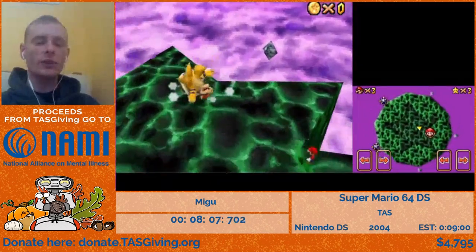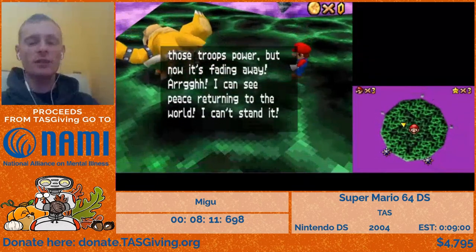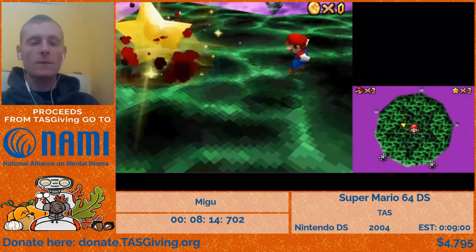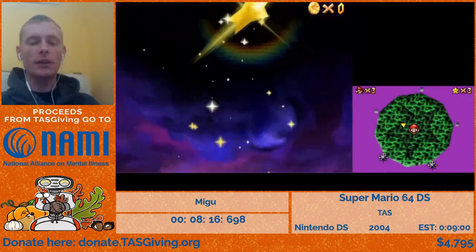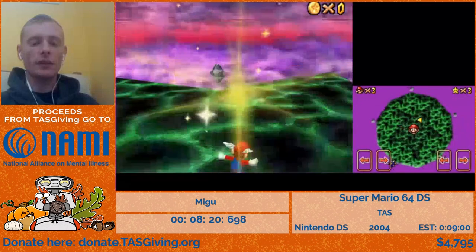There's one small optimization here, where we're going to trigger Bowser's text midair by doing a dive reset, which is a glitch that allows you to stand in midair for one frame. And then that's the end of the run.